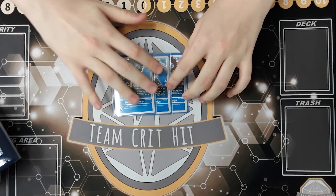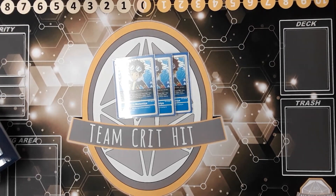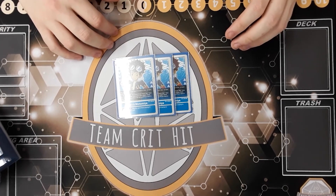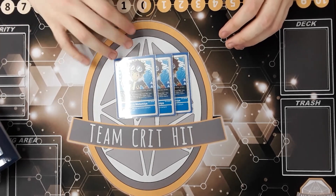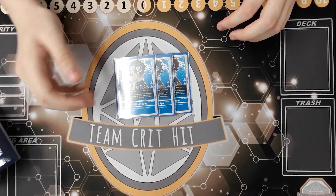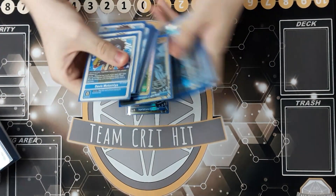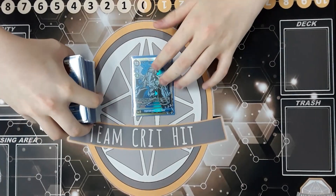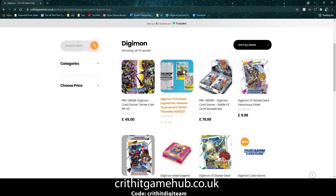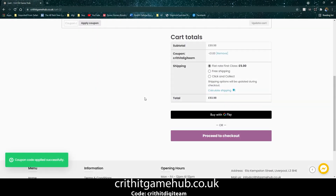Finishing off the list is Davis Motimir, the tamer we're running. He's a four-cost tamer with the effect: at the start of your turn, if you have two memory or less, set your memory to three. His on-play effect lets you reveal the top three cards of your deck, add one blue and one green Digimon to your hand, and place the rest on the bottom — which works great since we run green Digimon. That's the blue Imperial Digimon deck! Let us know what your favourite deck is right now. Critic Game Hub is the largest gaming store in Liverpool, stocking card games, DnD, Warhammer and more — use code CRITHIT DIGITEAM for 10% off your order.